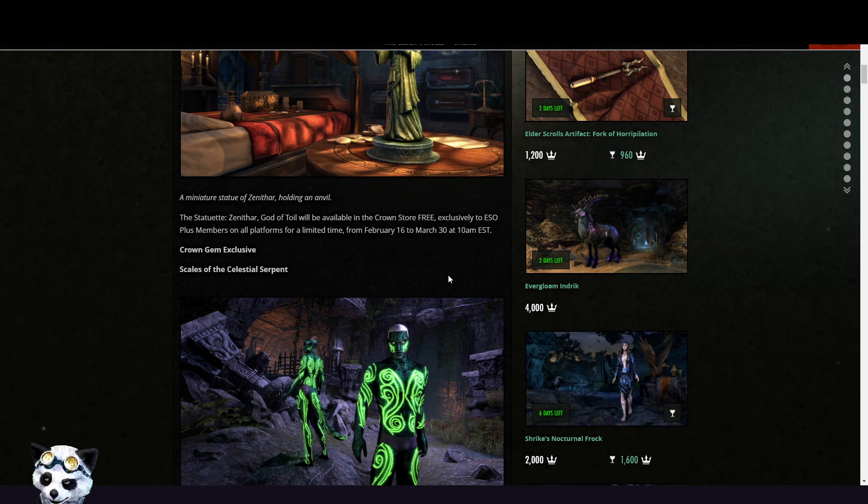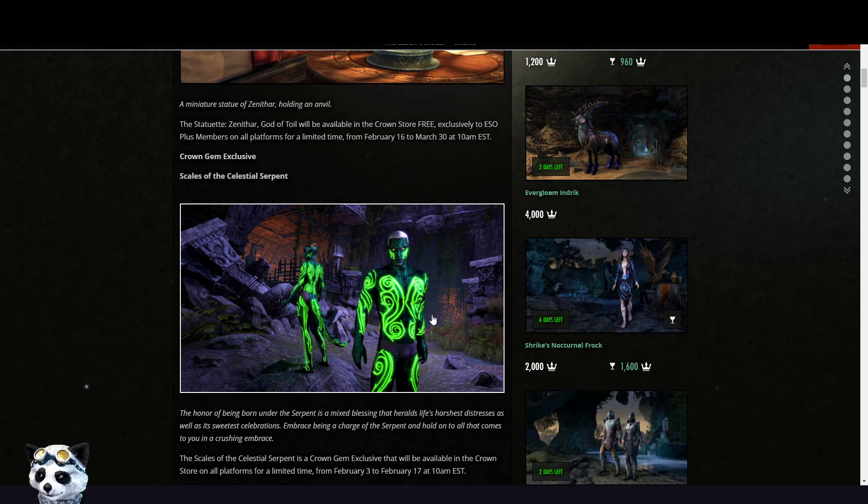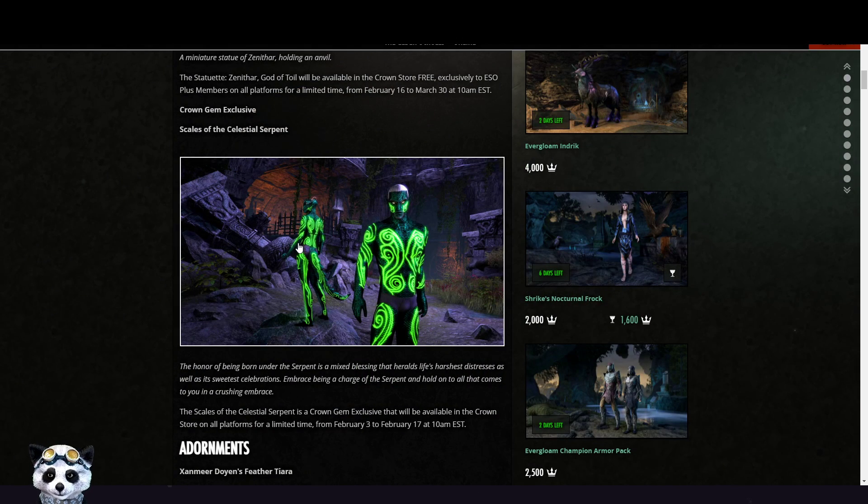Found Crown Gem exclusive: Scales of Celestial Serpent. They look good, very expensive I guess, but since green is not my color I'm probably safe and I don't need to get it. It'll probably be expensive — maybe 400 gems, 500 gems?